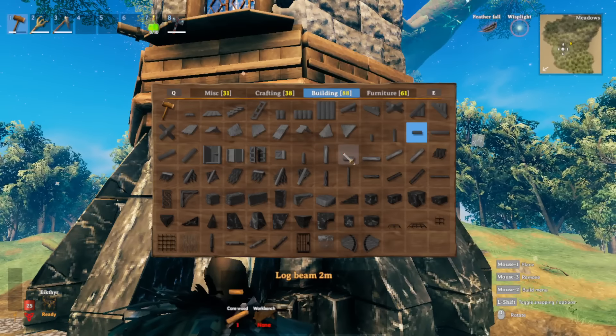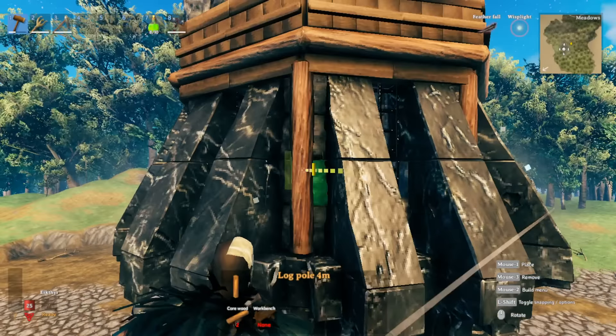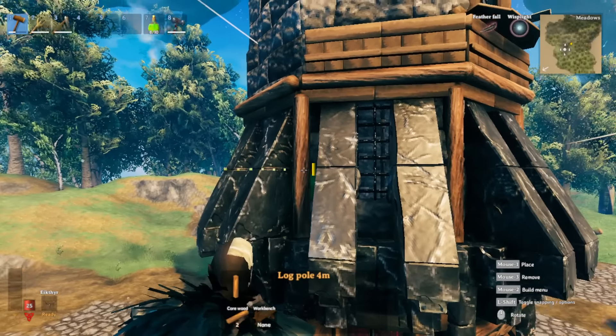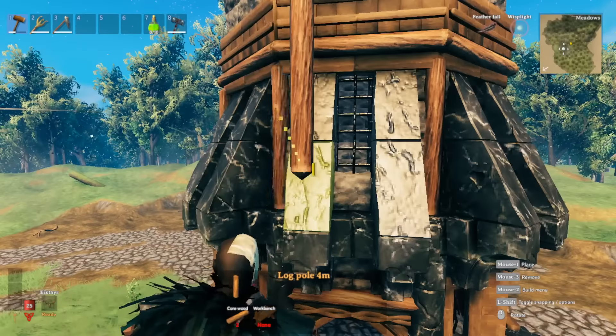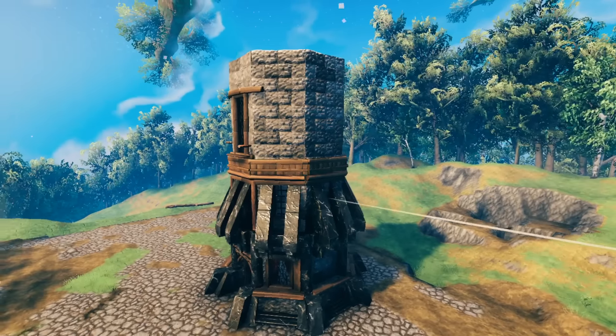Then focus on adding core wood snapping right to these creases here, going all around the structure. Once you have that done, you should be good to go. Overall your structure should look like this with all the aesthetic details added.